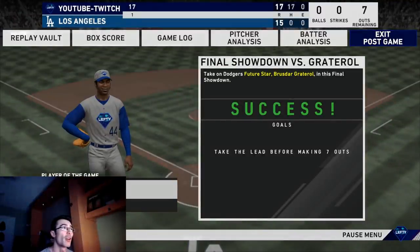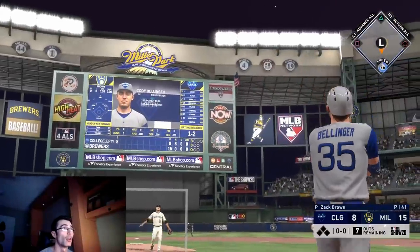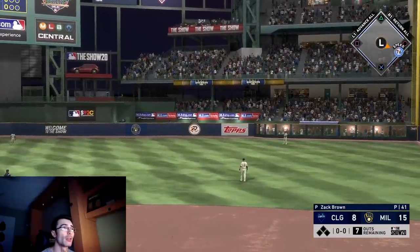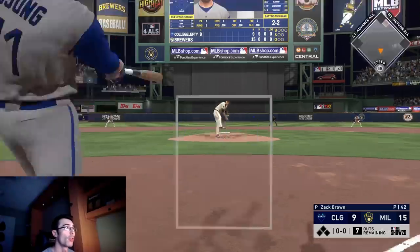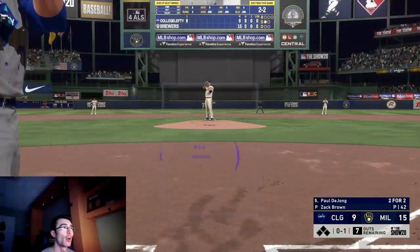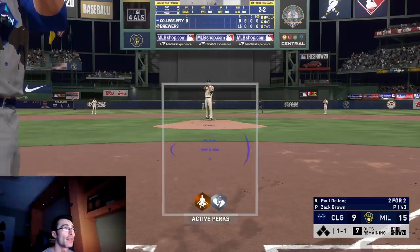McCovey had two home runs and five RBIs, but I'm trying to get this showdown completed as quickly as possible. We're unlocking these vouchers and completing these stage two team affinity programs up to 50 points, and these just came out today so I've been able to play for a couple of hours. I'm also focusing on preparing for next week's online classes — I'm down to my last seven outs and have six runs to score in order to tie, seven to win.